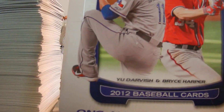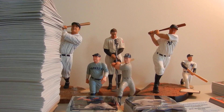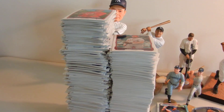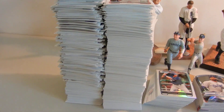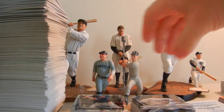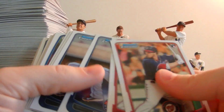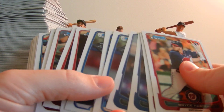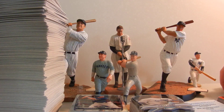Here's what the box looks like if you haven't seen it — Bowman Chrome, 12 boxes come in a case. We're gonna start with the base cards — these are the monstrous piles of base cards. Among our special base cards we pulled a couple Harpers, two Harpers, a Darvish, two Solars — extremely popular in this product — three of his base card, a couple Trouts, and a couple Pools.